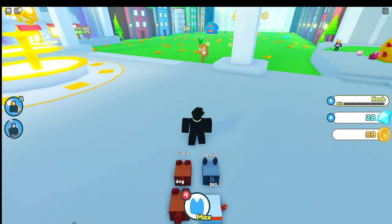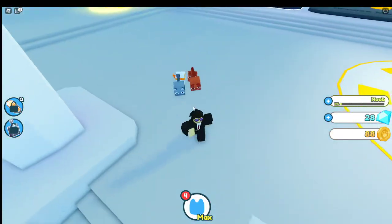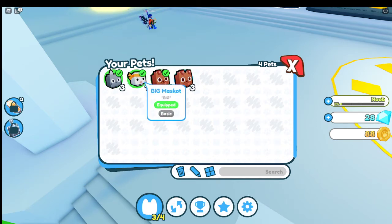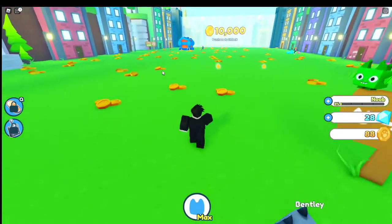Looks like we got another dog - that's pretty good. It looks like it auto equips it for you. As you can see these are our current ones. You have to click on them to equip. That seems pretty simple.